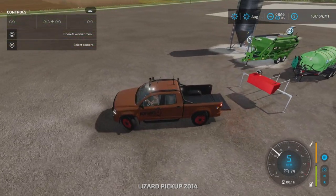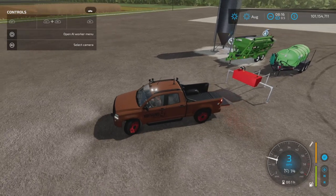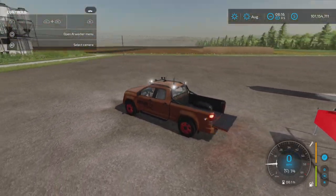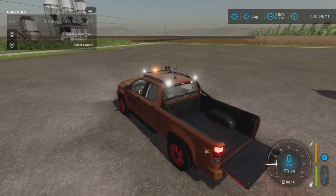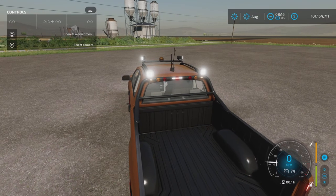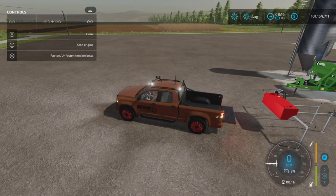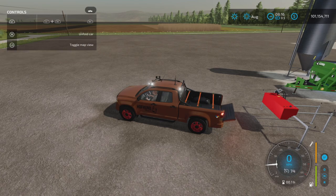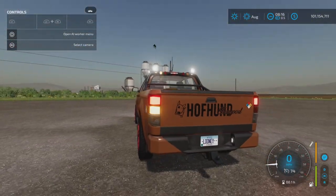Let's hop in and see how those lights look — very nice. We have signals and beacons; there's a beacon on top and extra signal lights on the top bar. All very nice. We also have tension belts, a fold and unfold function, and a hitch.